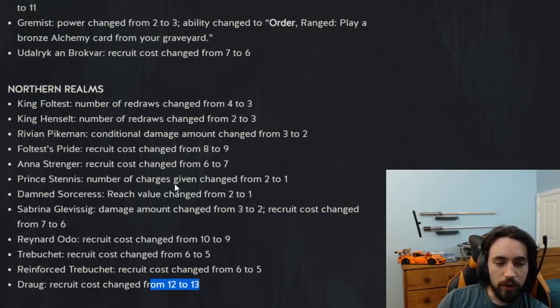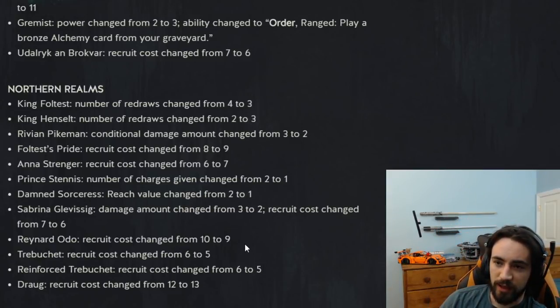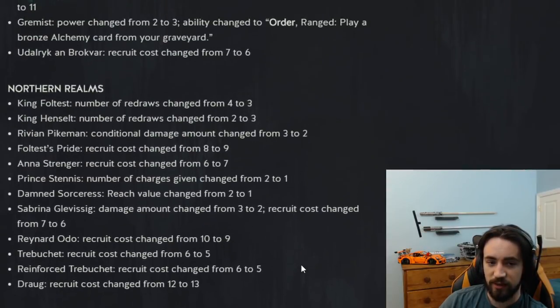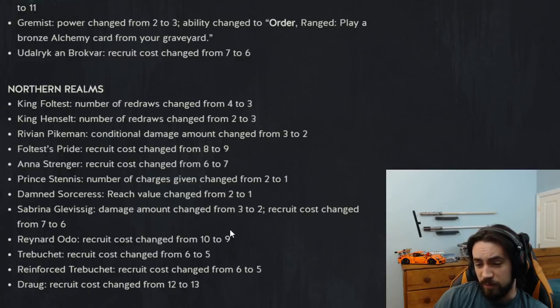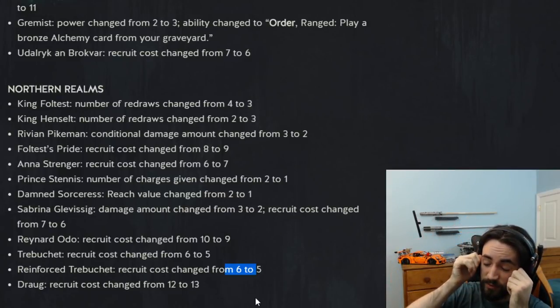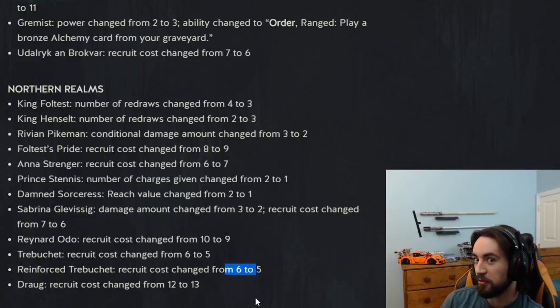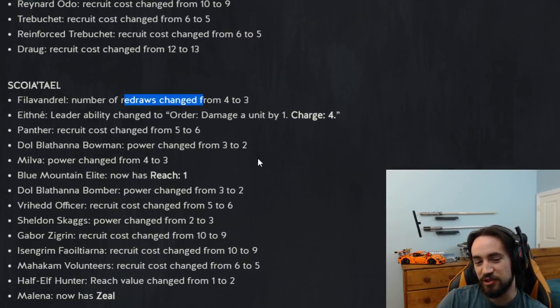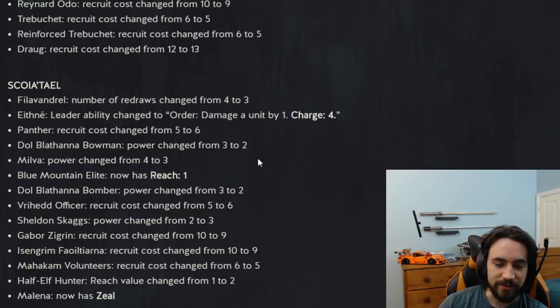All in all for NR — most cards that got nerfed were getting nutty value, and the changes are warranted especially because the faction countering them got slaughtered in the removal category. NR got nerfed but got a couple of little buffs. NR is still going to do very well — I think NR is tier two right now. The reason it's not tier one is because everybody is playing locks: Dora Gary is auto-teched in every deck because people are really scared of NR. Phil Evangel redraws changed from four to three — CDPR just doesn't want any leader having four mulligans.